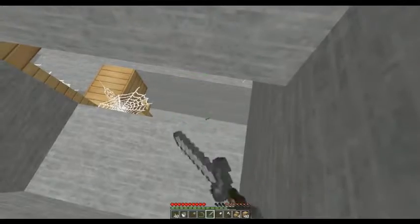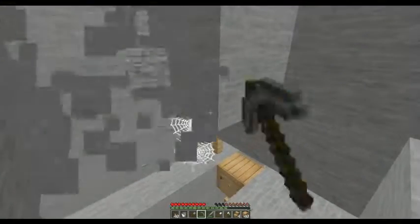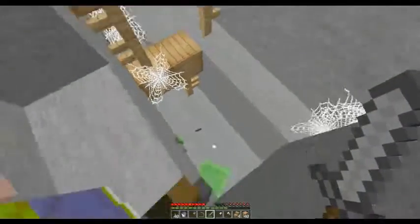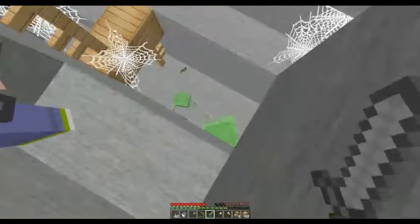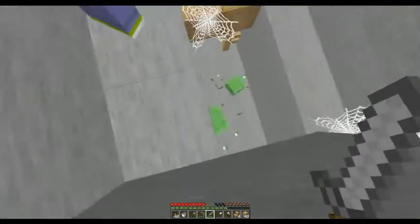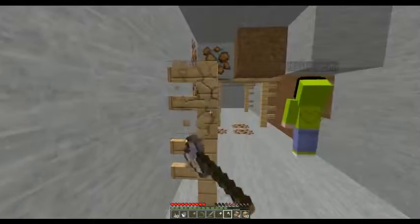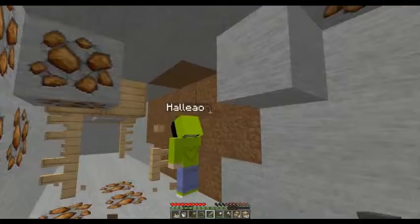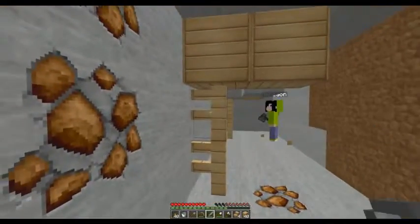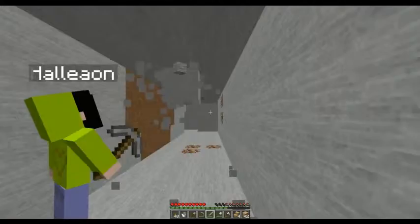Careful, there might be two of them. I hear skeletons as well, so be careful. There's a double shaft here — it drops down really far. I kind of want to kill them, but they're so far down we're going to have to go down there to get their stuff. Let's leave them alone for now and finish clearing this tunnel. I hear spiders, zombies, skeletons — I think they're below in that tunnel where the slimes are.